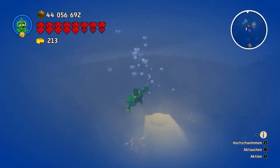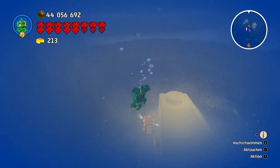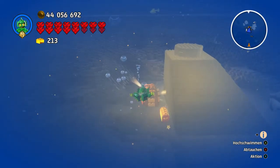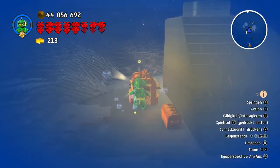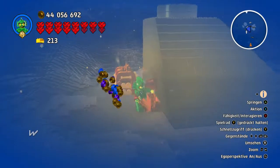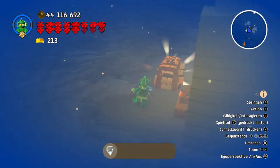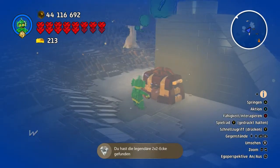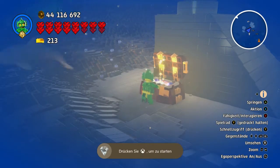Here is the brick. And that's why you need to use one figure who can dive, or maybe the diver. This one is my favorite character because you can walk and fight underwater. And that's really, really great.